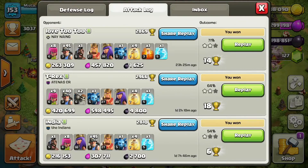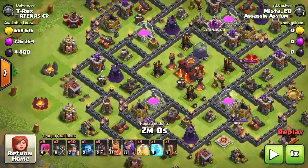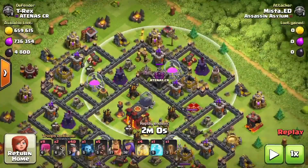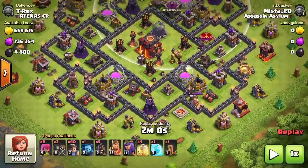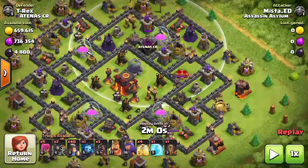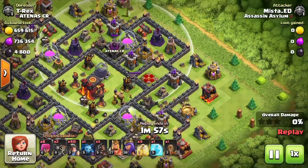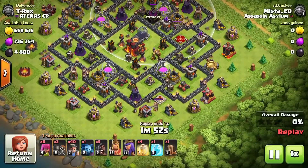Here we go — this base has 4,800 dark elixir. They have some infernos on there that are still active and a clan castle right there. Since I can reach the clan castle with an archer, that's what I'll do instead of sending a hog. Normally you want to take infernos one at a time, but since these are level one I hit both at the same time. If they are level two or three infernos, try to take them one at a time because they will destroy your miners.